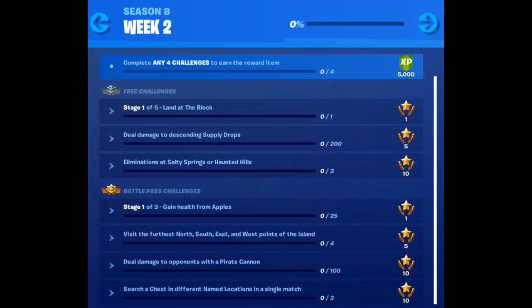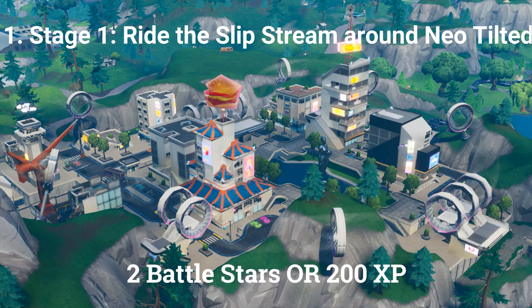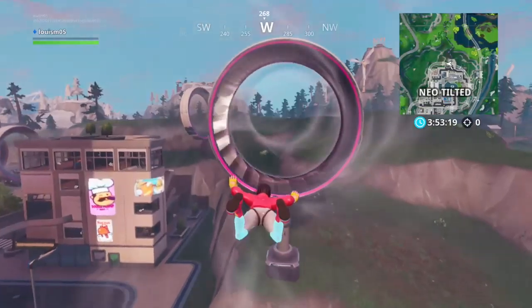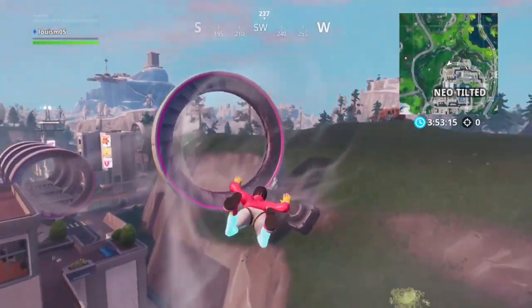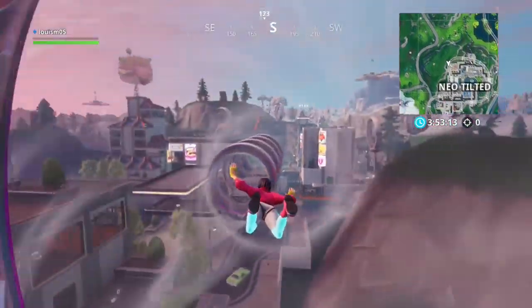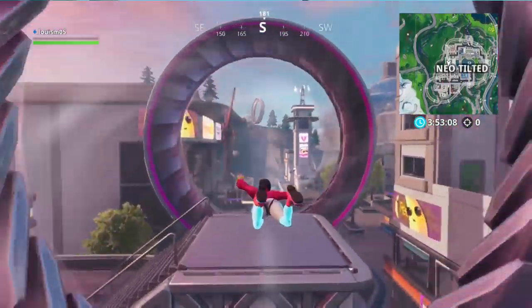Now let's go into the details of this week's challenges. The first challenge is a stage challenge and stage 1 is ride the slipstream around Neo Tilted, which earns 2 battle stars or 200 XP. Simply go to Neo Tilted and you'll notice rings with wind going through them — that's the slipstream. Go inside it and this challenge should be complete.